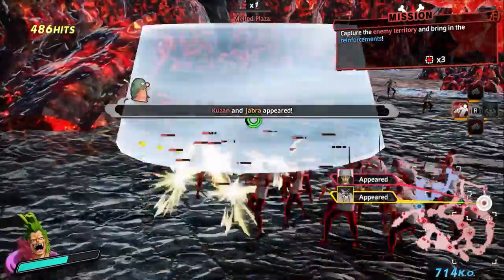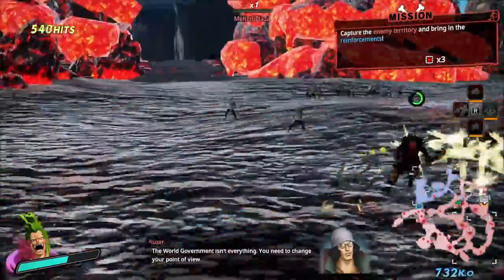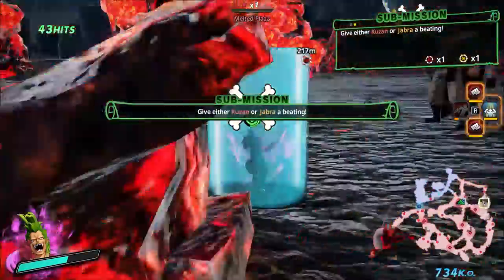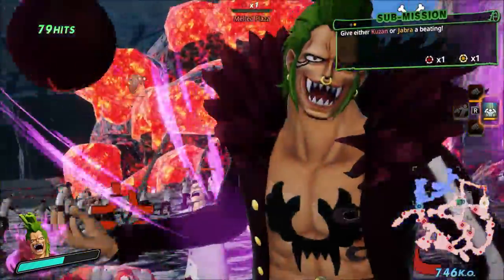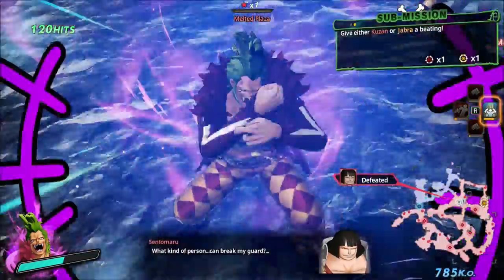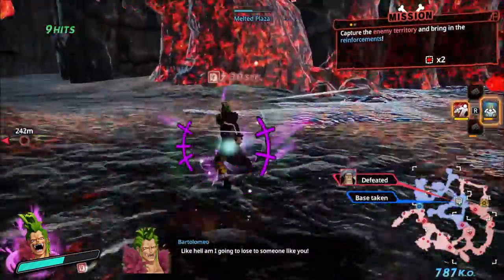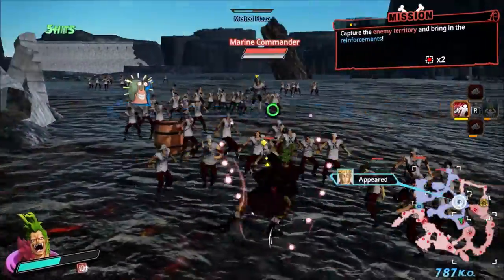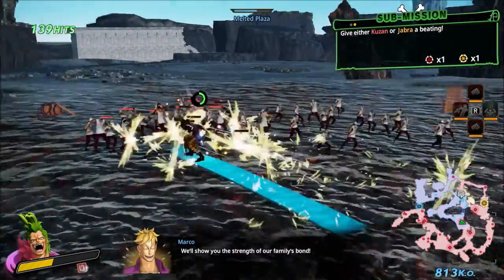Bartolomeo has a choice between three different Musou specials: Barrier Fortress, Barrier Barrier Pistol, and Barrier Crush. Between the three of them, Barrier Fortress is definitely the best one — that's the one you definitely want to use. For your second slot, it's pretty much a toss-up between Barrier Barrier Pistol or Barrier Crush. From the two other Bartolomeo players I've managed to find and talk to, both of them prefer using Barrier Crush — it's faster and easier to aim. But I'm just so used to using Barrier Barrier Pistol that I stick with it. Overall, Barrier Crush is probably the better one to go with.